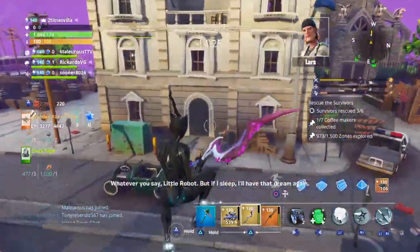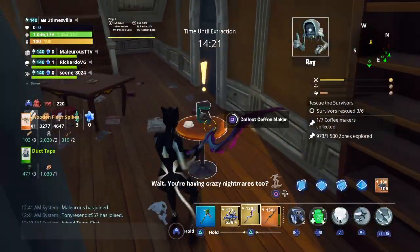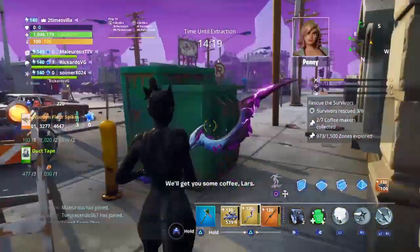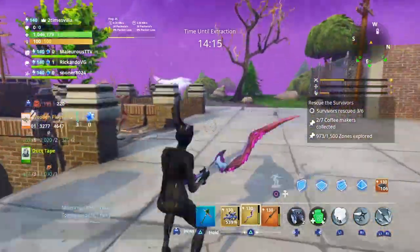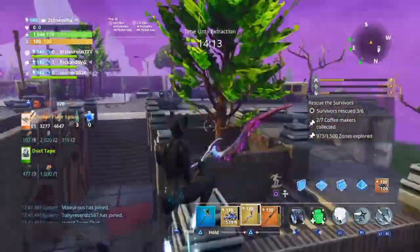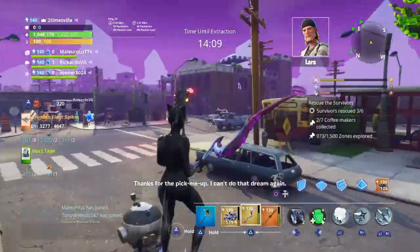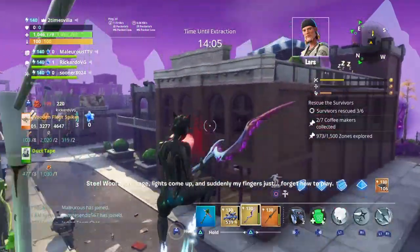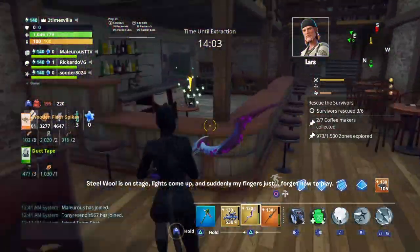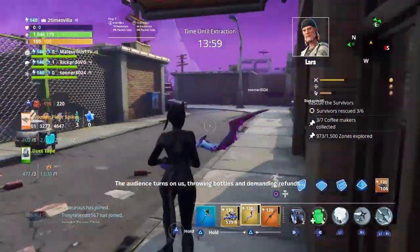We just make our way over — it basically shows you where to go. They're just popping up on their own. All you have to do is walk around the map, explore, and walk by every building. You don't have to enter the building. Right over here, another coffee maker is right on the table.